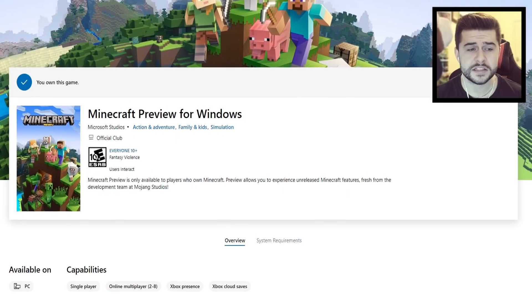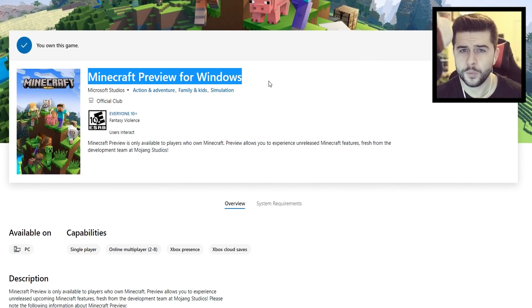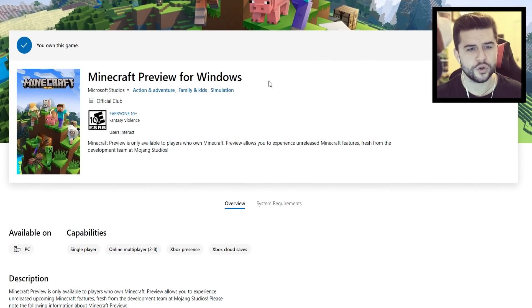The reason I'm showing you these links is because you can't necessarily search for Minecraft Preview for Windows. I've checked the Windows Store — it's not available there. Some people have said they've been able to find it, but most people are using these direct links.